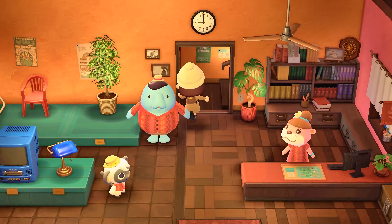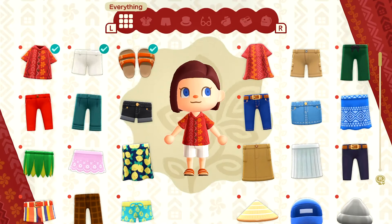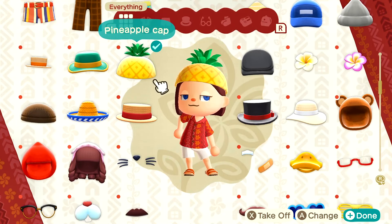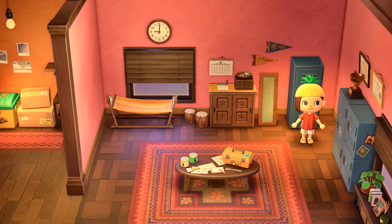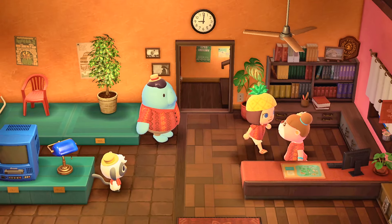I have to wear a uniform? I just got changed. The locker is upstairs. This is my locker. This is the uniform - oh my gosh, they have a ton of items here. I love this. I'm wearing it. I'm wearing a pineapple hat. Wow, this is my uniform.